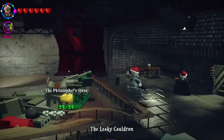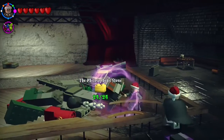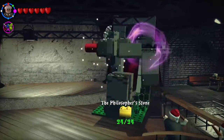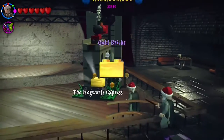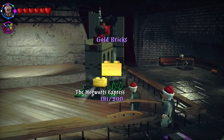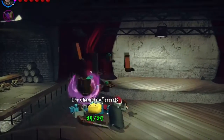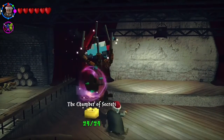Now you need to go down into this basement, you'll find a Maliki Cauldron. You'd obviously unlock Reducto. Then you need to get all the gold bricks for Goblet of Fire, and you can see that you get a gold brick here by building the Philosopher's Stone model that you get with 24 gold bricks from the levels.